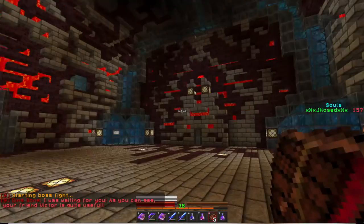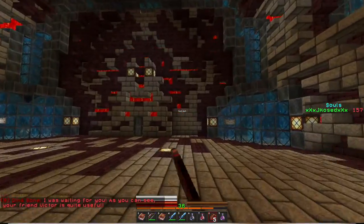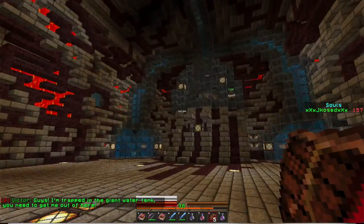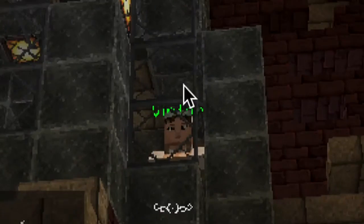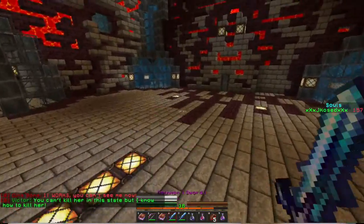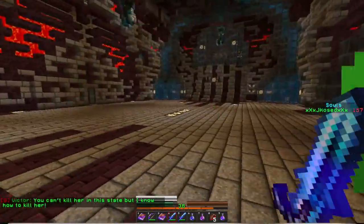Dinnerbone says: 'I was waiting for you. As you can see, your friend Victor is here.' Victor says: 'I'm trapped in a giant water tank.' There he is — I can see him! We'll get you out, buddy. Dinnerbone says: 'It works. You can't see me now' — she's invisible. I don't like you when you're invisible.